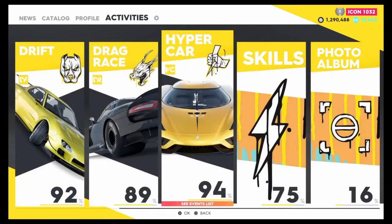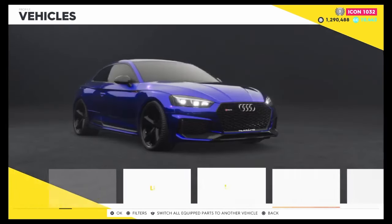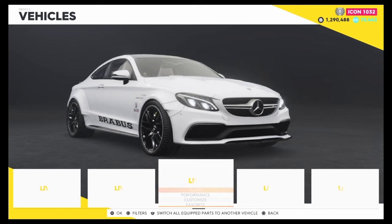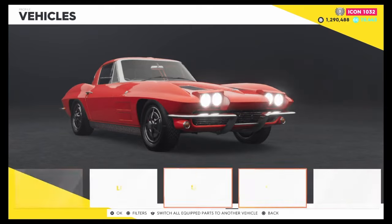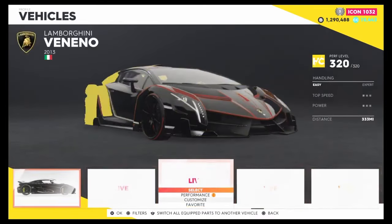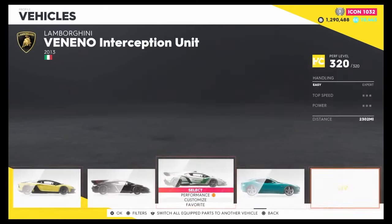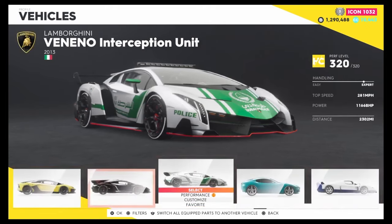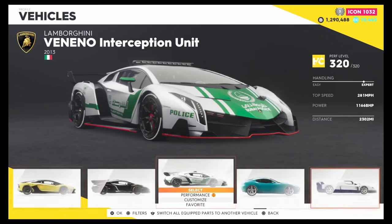The vehicle you need is the Lamborghini Veneno, but not the normal one — don't spend 1.4 million on the wrong one. You want the police version called the Veneno Interception Unit. They're both the same price but you need this specific one. If you do not buy a custom car, you will only get the base default money the game shows you.